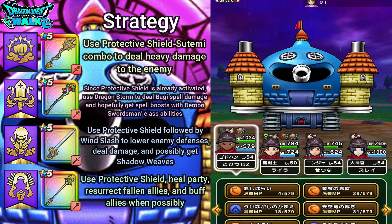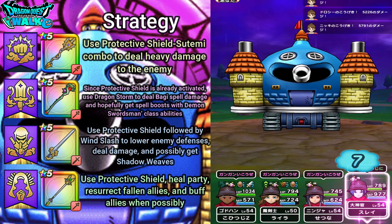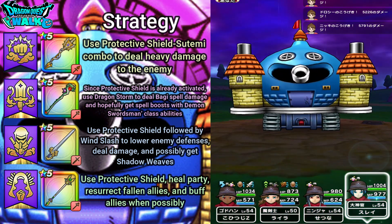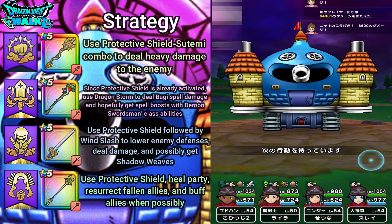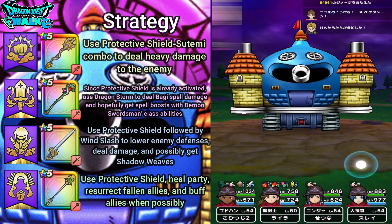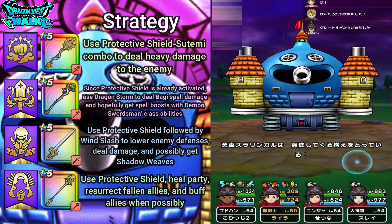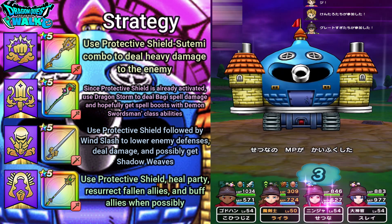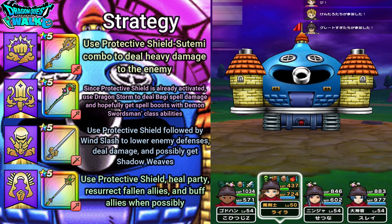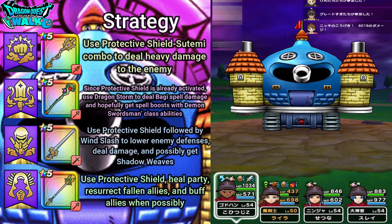5,600 damage — got a boost there. I'm going to use Stimmy, and here I'll heal up with my High Priest. Nice Saint Echo. So now I've actually been joined by another player, which should be okay. That's boosting up my power for my Demon Swordsman, which is pretty good. I'll lower defenses again — before I was doing 5,300 or 5,600 damage. Now I'm doing 8,000 damage, and got another boost too.